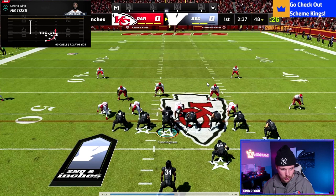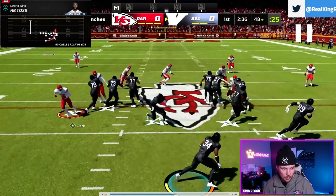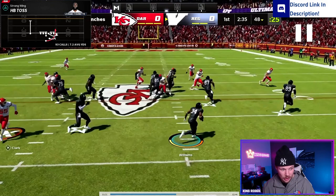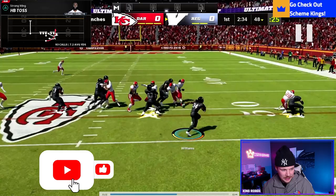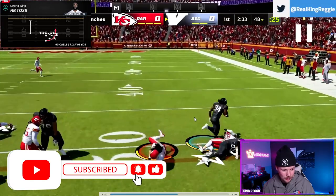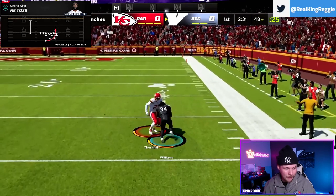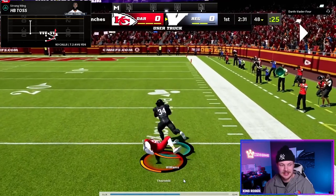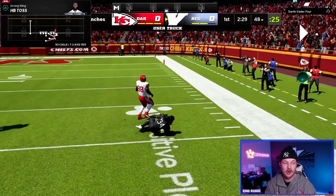One more toss rep — like the numbers on the outside. Seal everyone inside, follow two blockers out. Nice block, then a kickout block; one guy left to beat, make him miss, now it's just the backside safety. Truck stick that guy — this is a power run scheme, put your shoulder down. Then the last run is the dive.